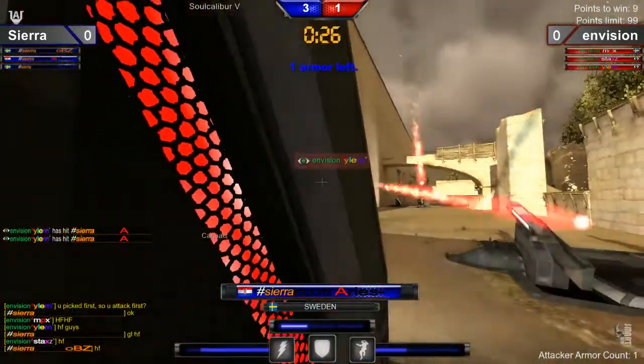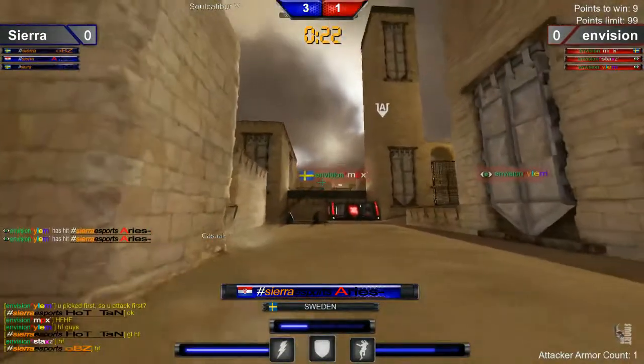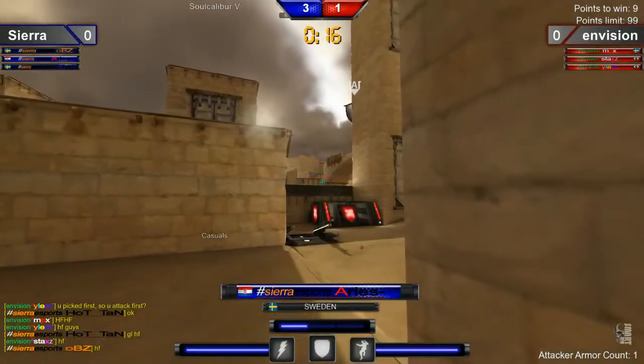Double tap onto Ares. Good shots by Elam as he was expecting that boost there from Ares. Really unfortunate here for Sierra, but still going to be in the lead as this is that defensive round.